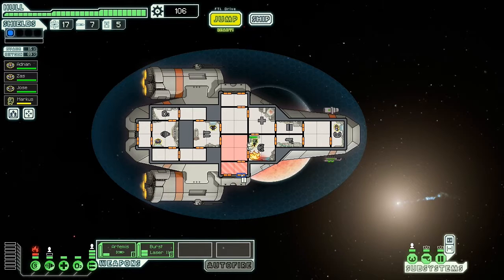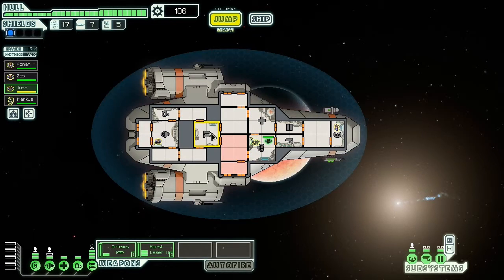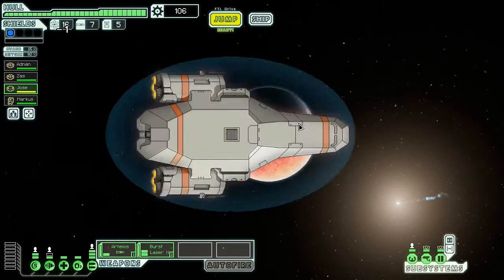I do like helping whenever I can against pirates, because there are usually some cool prizes. Usually not as good as hull repairs though. The fire is taking its time — there we go. I heal my Mantis because he's bad at repairing anyway. I think we are quite ready. I haven't saved my positions yet — I usually remember to do that at some point, but it's always a bit iffy.